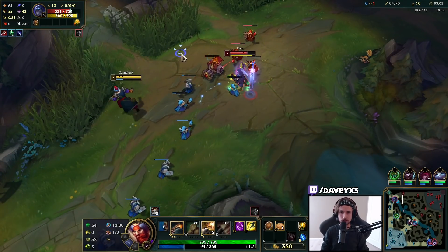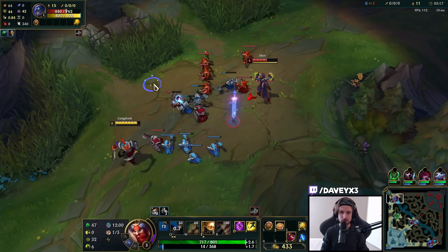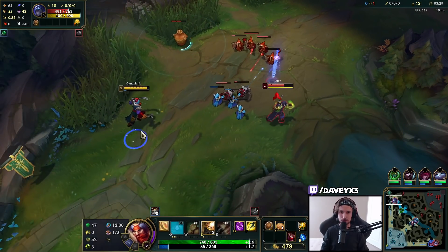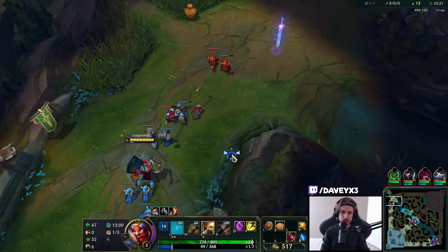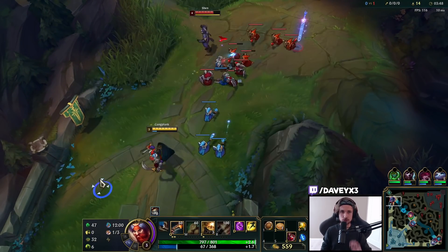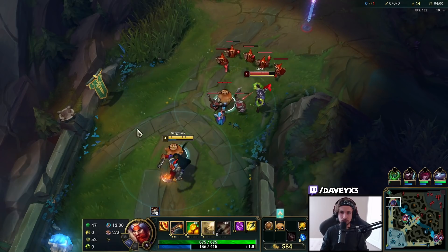I'm going to put another point into Q just so I can have that extra damage. The one problem about Gangplank early is that you've got to manage your mana. You could go for the usual setup to get mana, but personally I much prefer D-Shield for strong early survivability, and then mana becomes no problem after your first back. This is a really good matchup because we can W out of Shen's dash and basically poke him and scale for free.